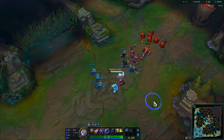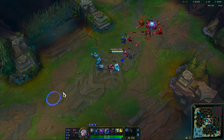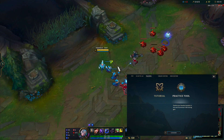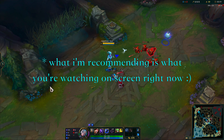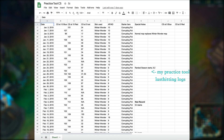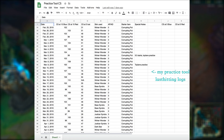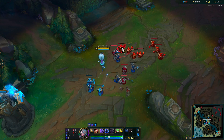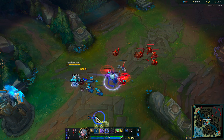That said, aiming for the perfect recall increases your need for good, consistent last hitting — you're encouraged to improve your CSing skills. Go into practice tool each day, preferably before you play your first ranked game. For 5 or 10 minutes, try to get as much CS as possible. This practice requires discipline, and if you start to slack off with it, your skills will falter. But if you practice every day, your CSing ability will be stronger than ever before. The rewards for having really sharp last hitting skills are vast, and for the purposes of this video, just see how it unlocks this possibility of the perfect recall.